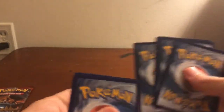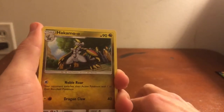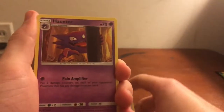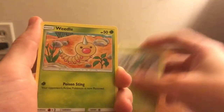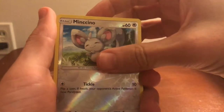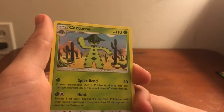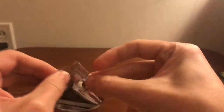Going on to the next Crimson Invasion pack with Silvally on the front. Starting with another dark energy, Hakamo-o, Haunter, Pumpkaboo, Corphish, Starly, Skiddo, Weedle. Reverse holo is Minccino to go with our Chinccino reverse holo from the last pack. The rare in this set is Cacturne — look at him blending in with all the other cacti. Crimson Invasion hasn't been stellar so far, but the last Jirachi box gave me a full art Gyarados secret rare from this set.